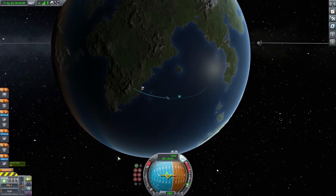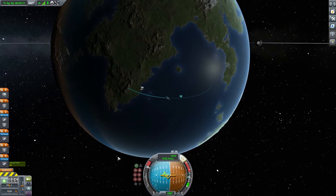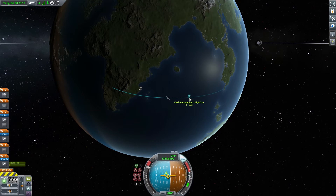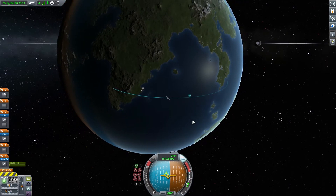Once you get to almost your upper apoapsis you can full throttle in your direction of movement so you can get yourself into a low orbit of Kerbin, as discussed earlier.